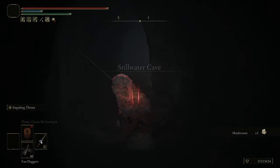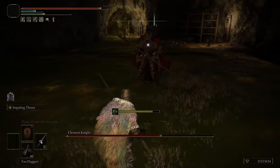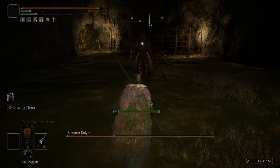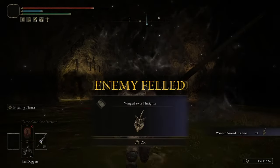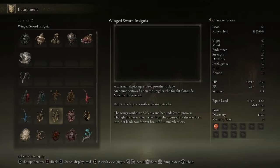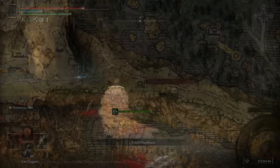The boss is a Cleanrot Knight. She does a blocking thing that can be really annoying, so that's why we got the Lance with Impaling Thrust — because Impaling Thrust can pierce through shields and do about 85% of its normal damage, making dealing with her super easy. When she dies, she drops the Winged Sword Insignia. There are a couple of upgraded versions, including the Rotten Winged Sword Insignia and Millicent's Prosthesis, but that involves going to the Haligtree, so I didn't do that. This talisman gives you an increasing damage buff as you land more hits in a row within a short period of time, which is good on the rapier because it attacks fast.